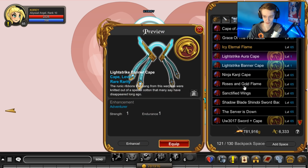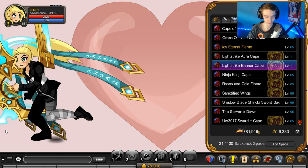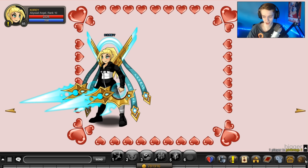And we have the other cape — light strike banner cape. Probably the one that everyone wants. The same circle, just with three different objects combined onto it to make a really cool-looking cape. Here's the walking animation on it. Looks really nice. Probably the best part of this set is definitely the cape.